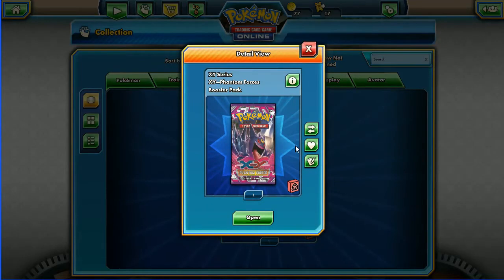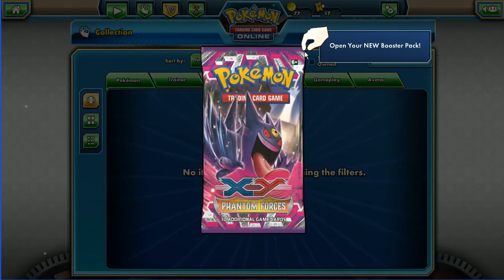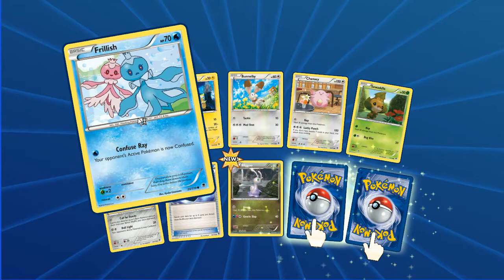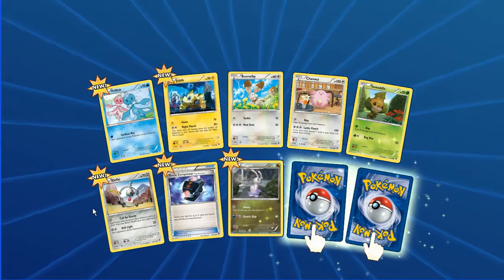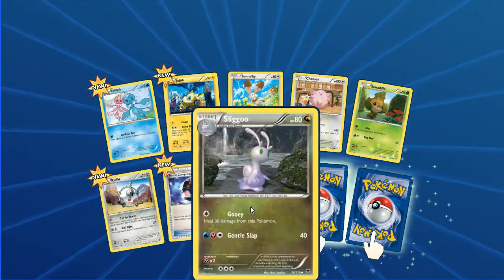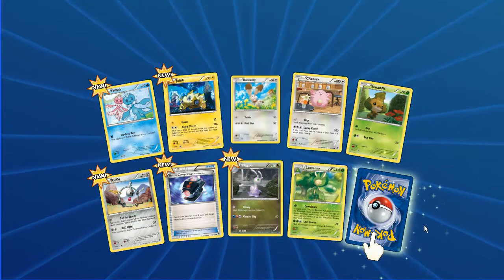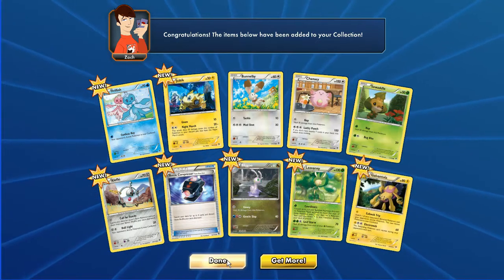Last pack, guys — it's a Phantom Forces pack. You can get some sick pulls out of these. We want Giratina — we love Giratina, it's a beast. We've got Frillish, Joltik, Bunnelby, Chansey, Seel, Clefairy. Let's take a longer look at these cards. Clefairy — Call for Family, one Energy. Battle Compressor — three cards discarded. Sliggoo, Dragon Tide. And the first in the back is a Levanny reverse. Come on, Phantom Forces pack — give us a Galvantula! No. It's alright, it's a cool rare. He's new to the set as well.